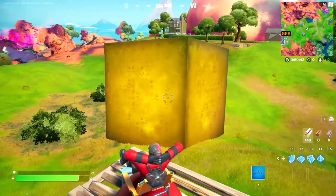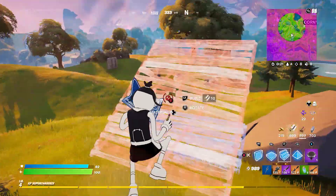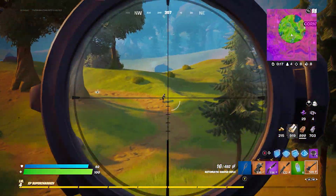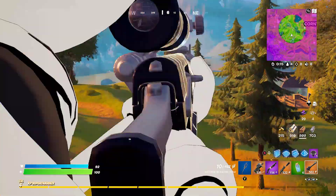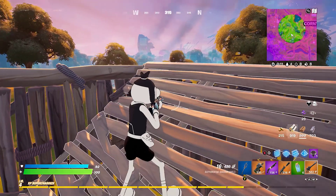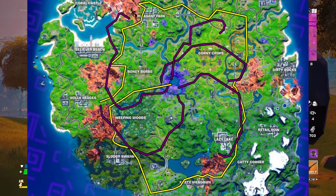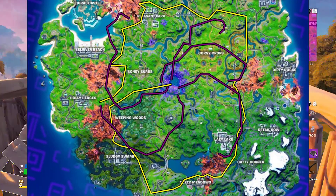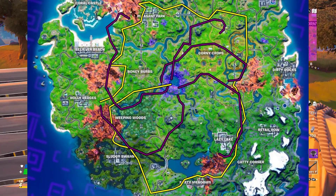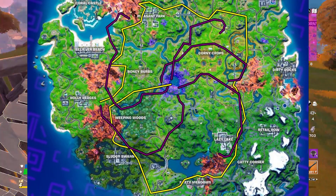The purple cubes all originated from each corrupt area — there are five corrupt areas on the map and a purple cube at each one, plus one golden cube. On your screen right now you'll see an image showing the route that each cube is going to take, and they'll all finish up in the center of the map.